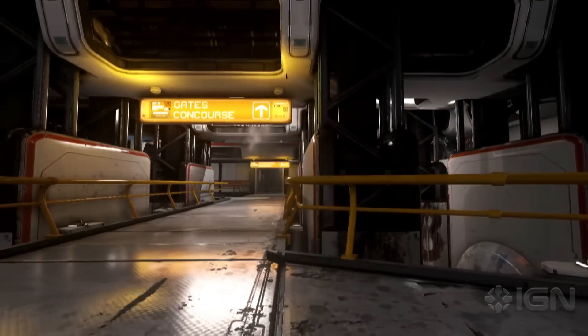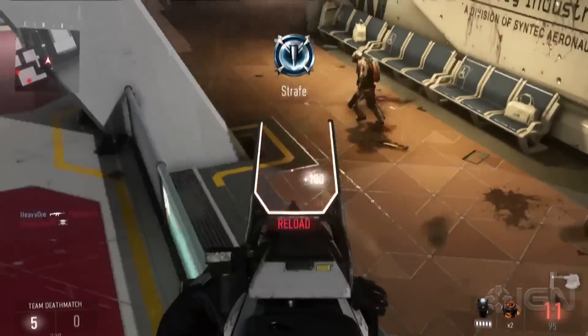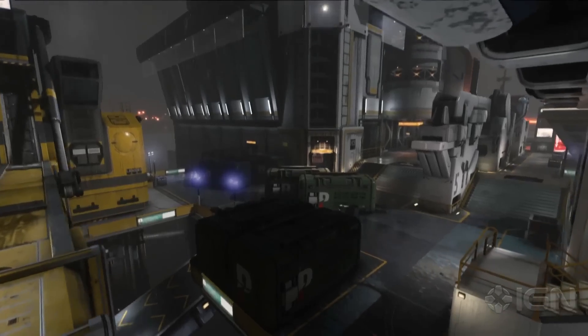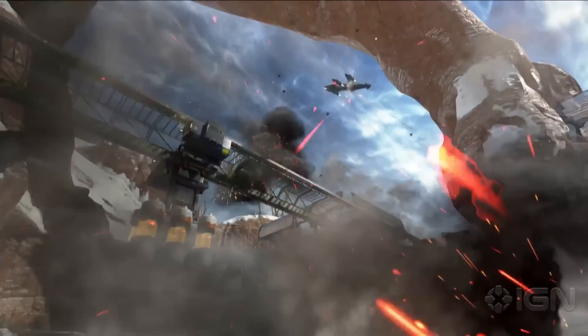Ascend takes place inside a space elevator's terminal. Dodge and boost between the map's three-lane design to avoid the deadly player-activated defense turret. These are just four maps that highlight our design philosophy and provide a taste of the map selection available day one.